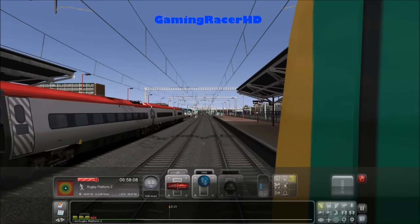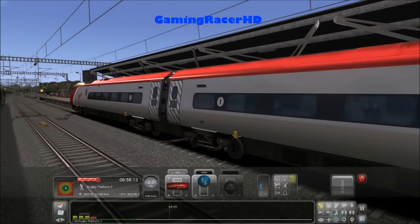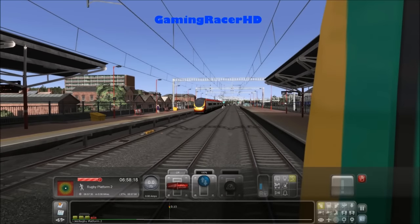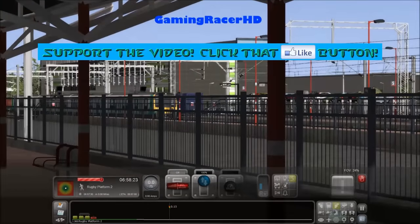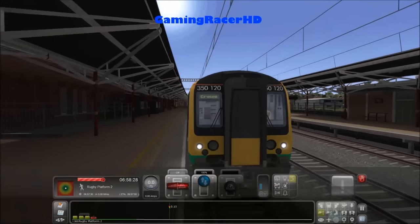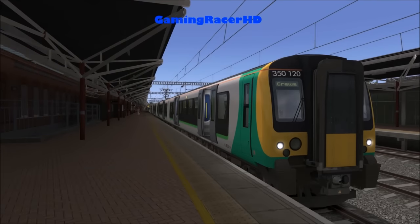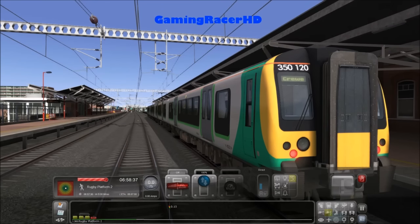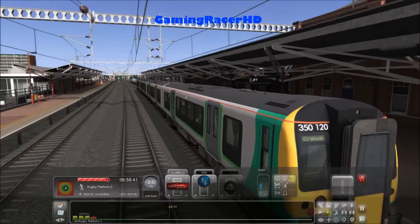There's a lovely Class 390 passing by. The Class 390 in the Virgin livery is my favourite train ever, in real life and in the game. I think that's another Class 350 — yes it is. Let's take a screenshot, because who doesn't like screenshots? I should have taken one when that Class 390 passed us, but oh well.